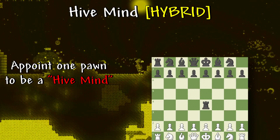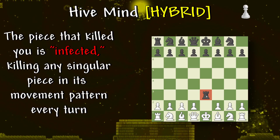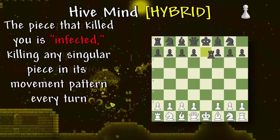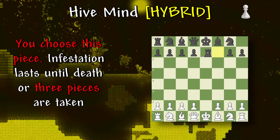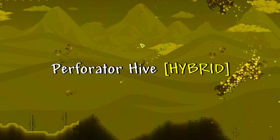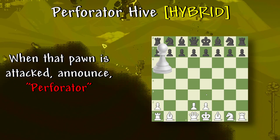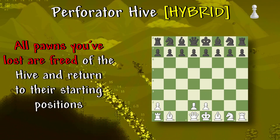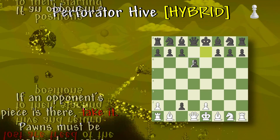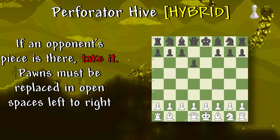Hive Mind: appoint one pawn to be the Hive Mind. When killed, announce 'Hive Mind' — the piece that killed you is infected, killing any singular piece in its movement pattern every turn. You choose this piece. Infestation lasts until death or three pieces are taken. Perforator Hive: appoint one pawn to be a Perforator Hive. When that pawn is attacked, announce 'Perforator' — all pawns you've lost are freed of the hive and returned to their starting positions. If an opponent's piece is there, take it. Pawns must be replaced in open spaces from left to right.